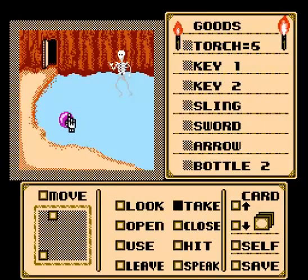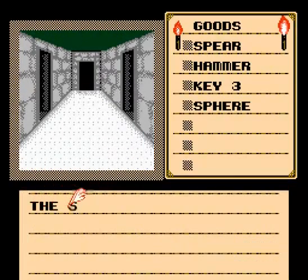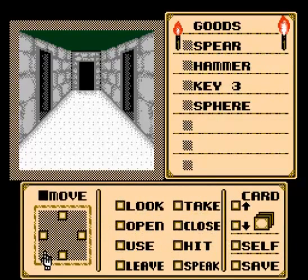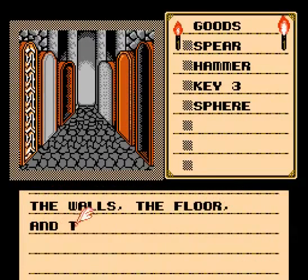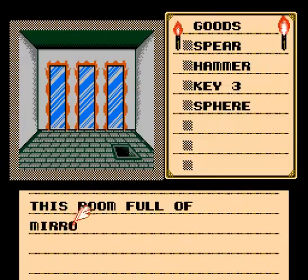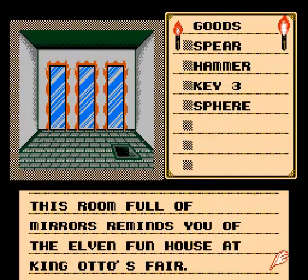Now take the sphere. The sphere is in hand. Move away. Move forward. The walls, the floor, and the coffins are all made of stone. This room, full of mirrors, reminds you of the elven funhouse at King Otto's Fair.